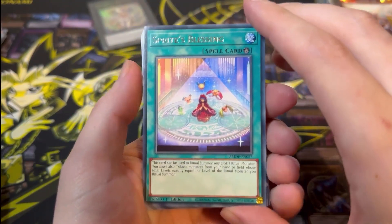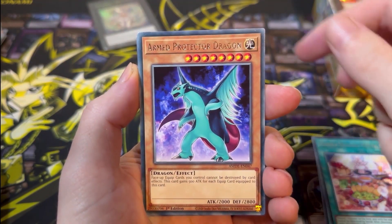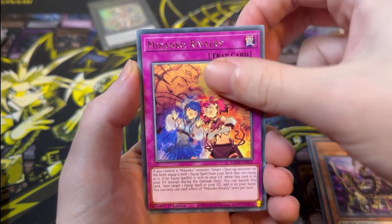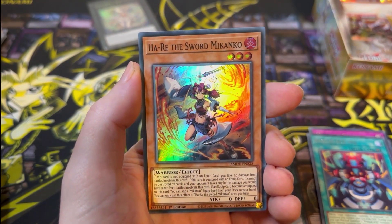Next pack: Sprite's Blessing, Purely Delicious Memory, Arm Protector Dragon, Gizmec Orici, Mekanko Rivalry, Rescue Ace HQ, and Hari the Sword Mekanko.